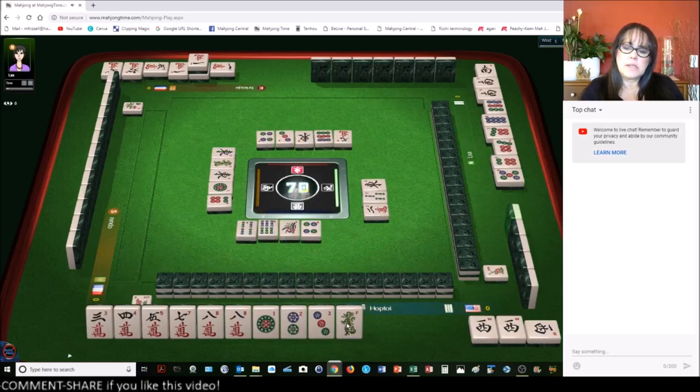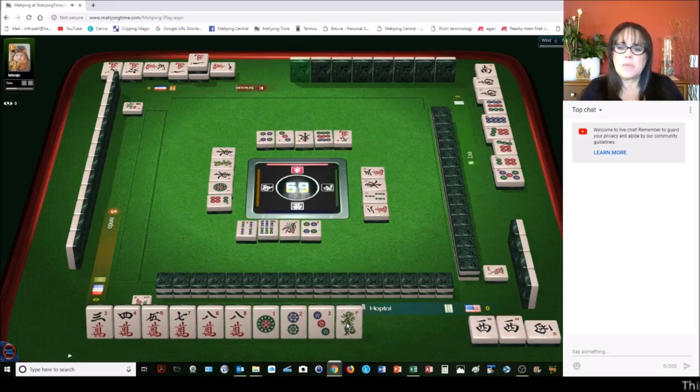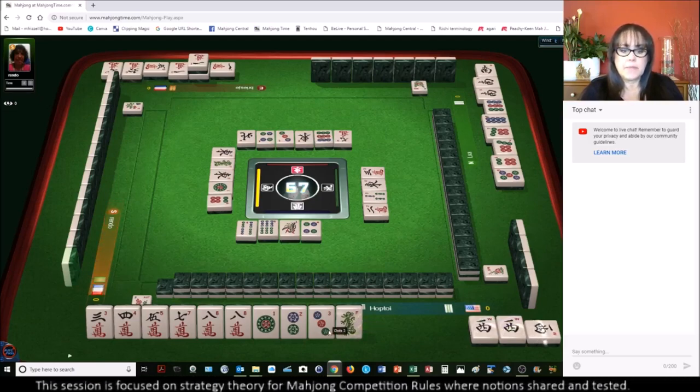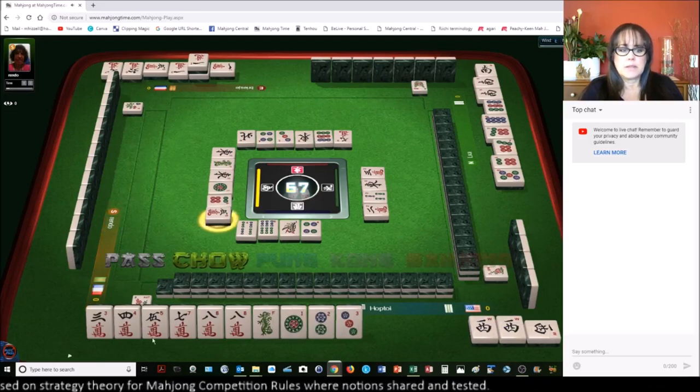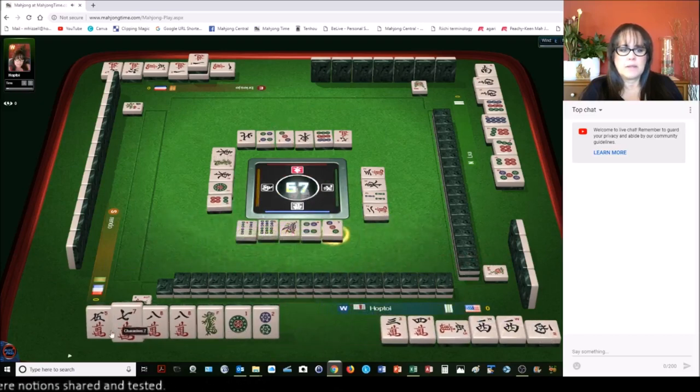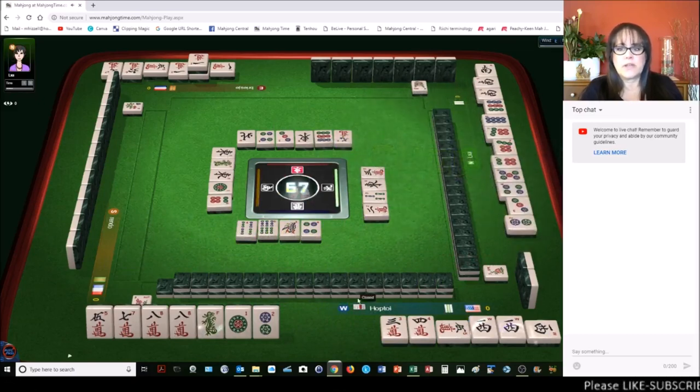Left wind — let's pong. Pong! Now I want to get rid of the four. The player to my right — they could have been playing a pair straight, but that's the wrong set. They need a four-five-six, not a five-six-seven. They have three sets out right now: five characters, three-four-five. Let's chow.